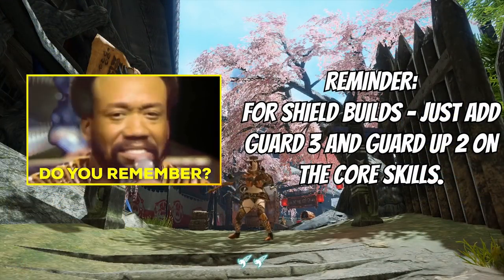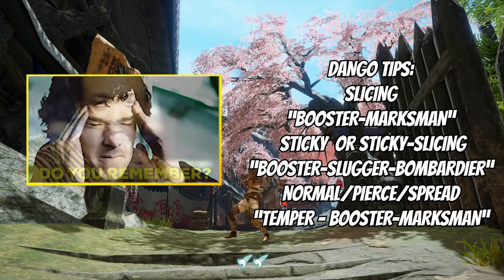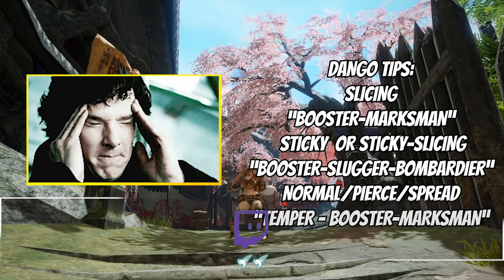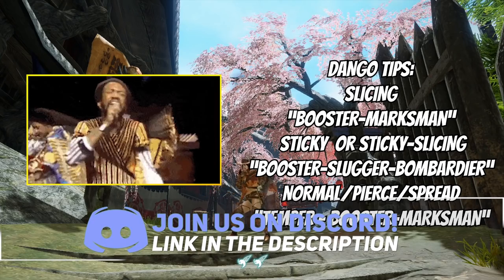Fast reminders: if you want to go for shield, include Guard 3 and Guard Up 2 as a core skill. Dango tips: if you're going for a sticky/slicing setup, eat for Bombardier, Booster, Slugger. If you're going for Pierce, Spread, or Normal, eat for Booster, Temper, Marksman. That's everything — thank you for your time, I'll see you in the next one.